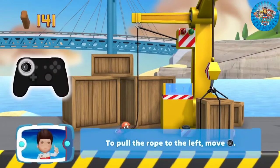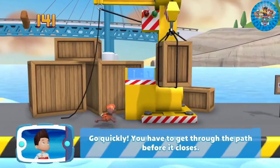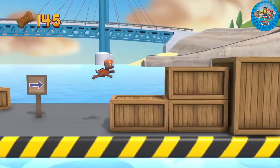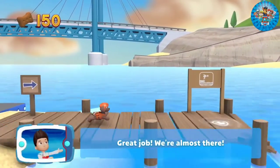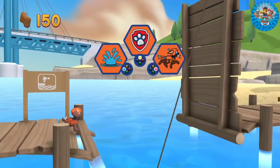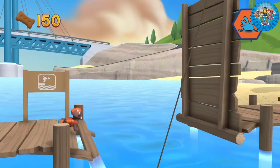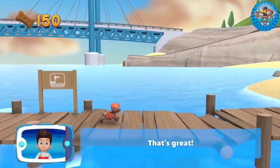To pull the rope to the left, move the left stick! Go quickly — you have to get through the path before it closes! Great job! We're almost there! Which pup ability should you use? That's great!